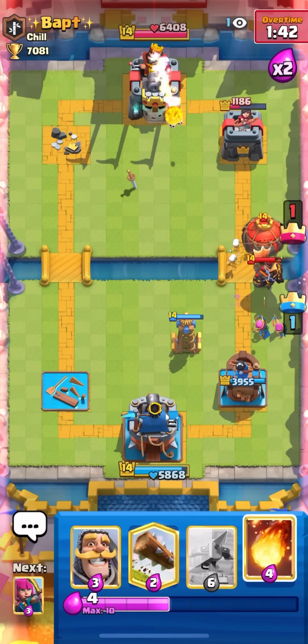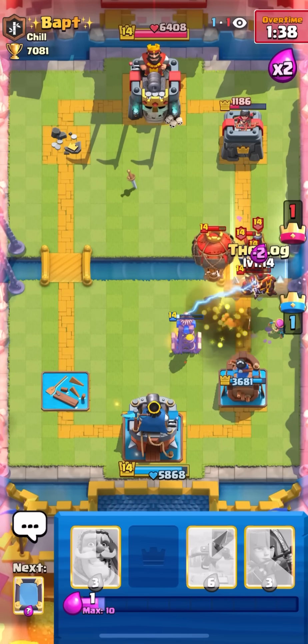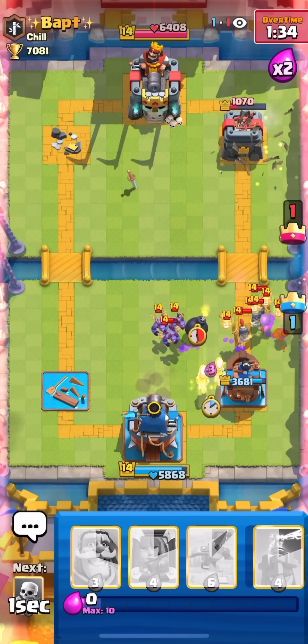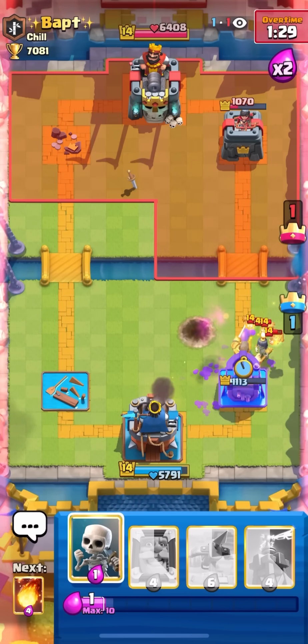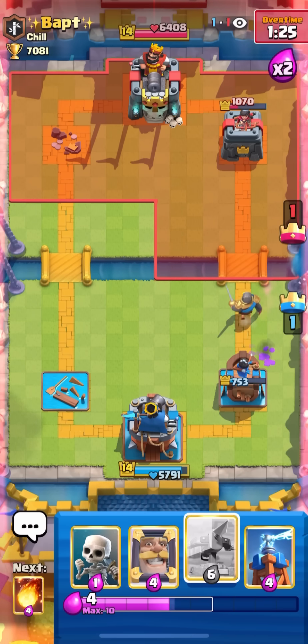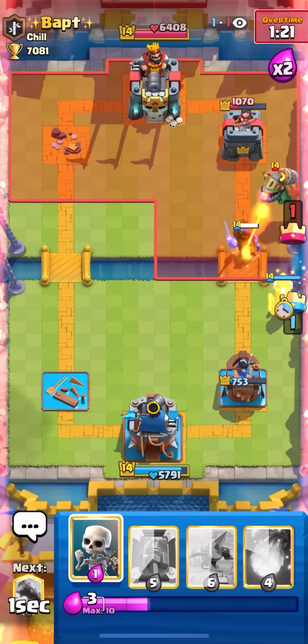I'm gonna go one-time fireball here so we can push that balloon back, and then log his guards. That balloon is not gonna connect to my tower. He has a lot of spam right now so this could get a little sketchy - that's a lot of damage. He can take the damage lead but I still think we're fine because he doesn't have a miner or anything.